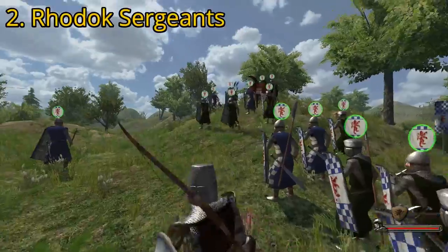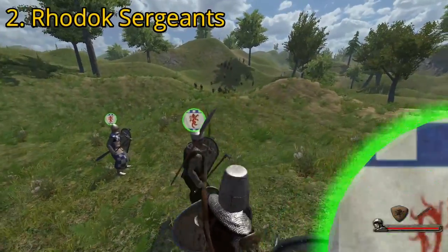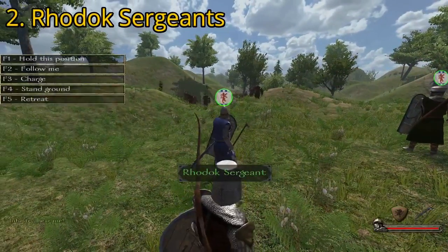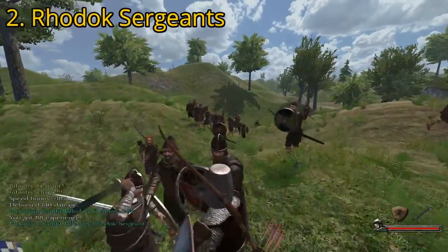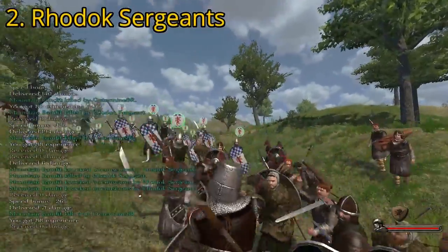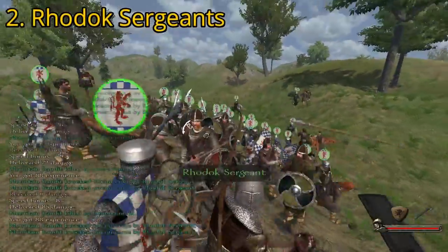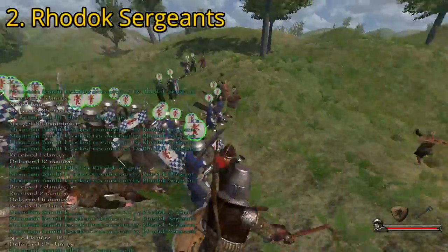At number two, we have a matter of contention — some people place the Swadian Sergeant ahead of this one, but in my ranking, I don't. At number two, we have the Rhodok Sergeant. The Rhodok Sergeant generally ranks in second place thanks to its better board shield, but Rhodok troops tend to rely upon blunt weapons for attack, alongside a two-handed spear or pike, which they rarely use while they still possess a shield. This blunt weapon will net you more prisoners, which you can make more money with and hence support paying for more troops with. They are not quite as powerful as Huskarls, but are not a bad choice by any means.